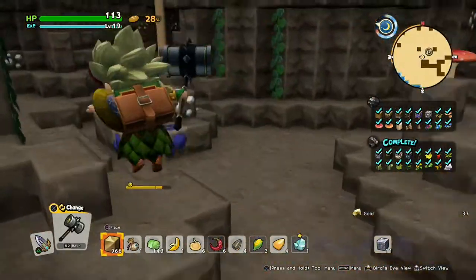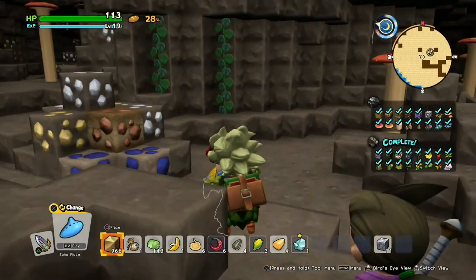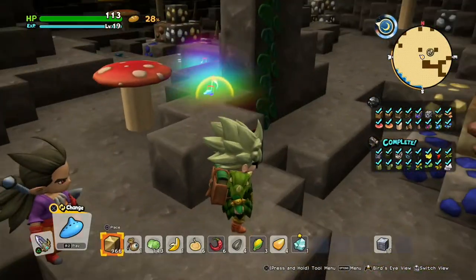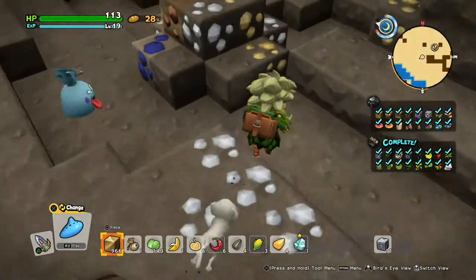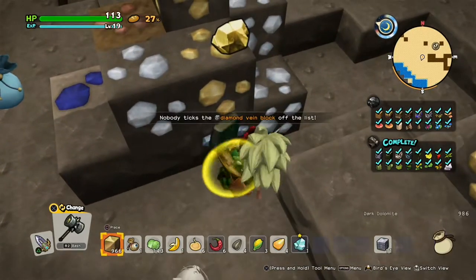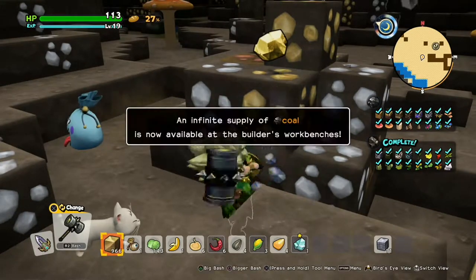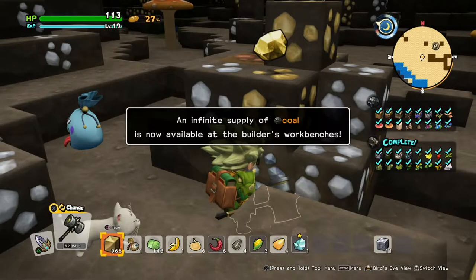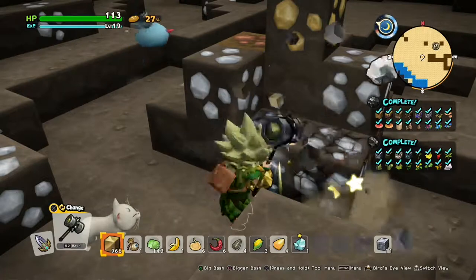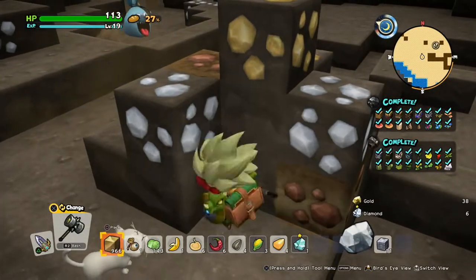We have just unlocked an infinite supply of iron, so one more infinite supply to acquire. The magic flute should take you straight there — and there we have the diamond vein block. Be sure you take some of these with you. That's an infinite supply of coal acquired. That's it — I hope this helped, thanks for watching, and I'll catch you on another video, see you!